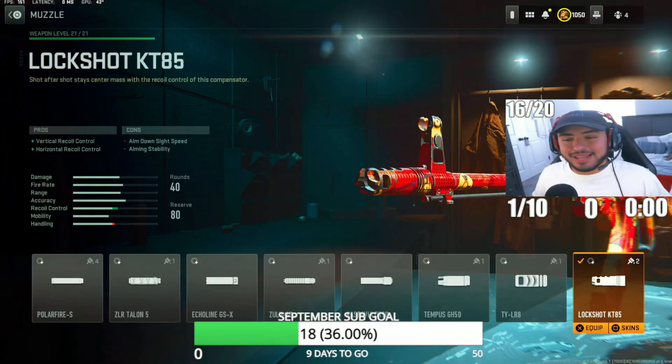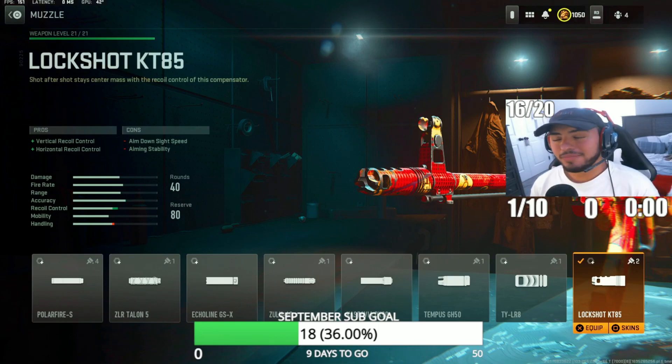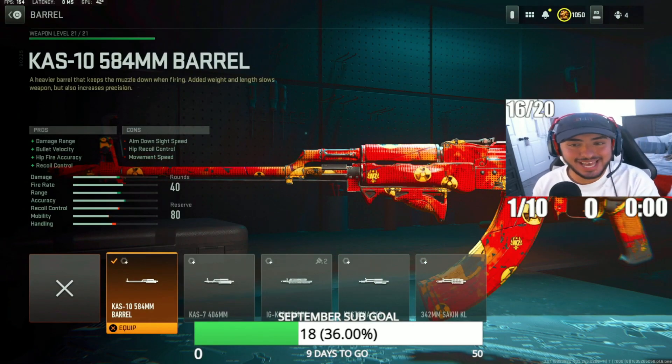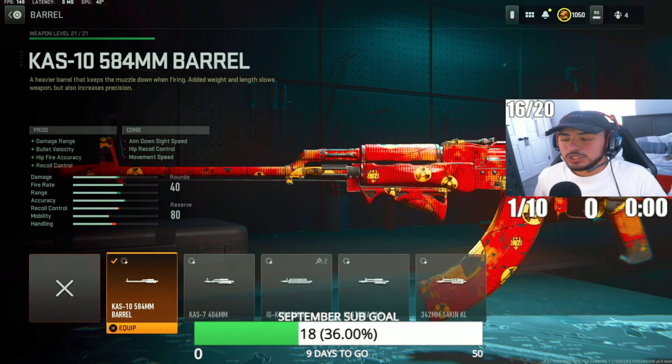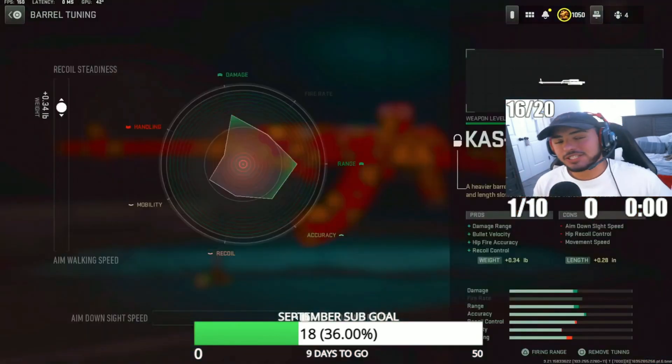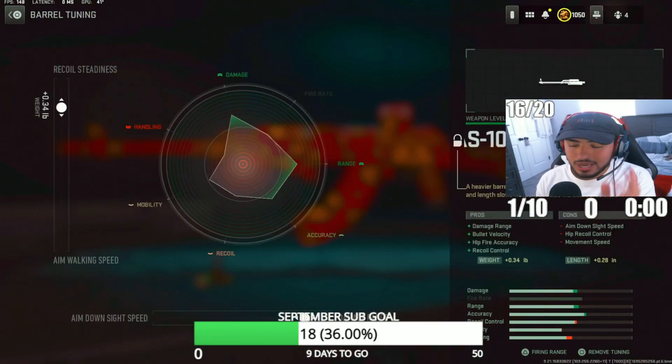Starting on the first attachment, we're going to go with the Lockshot KT-85 muzzle. This is going to help recoil kick and recoil control because the Kastov 762 does have a lot of recoil. For the tuning, put recoil stabilization to 0.49 and recoil control to 0.20. For the next attachment, we're going to go with the Cast 10 584-millimeter barrel, which will increase damage range and bullet velocity, allowing you to beam enemies farther and faster. For the tuning, put recoil stabilization to 0.34 and damage range to 0.28.